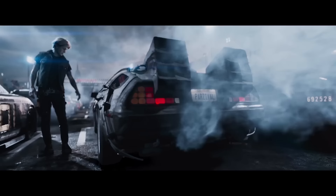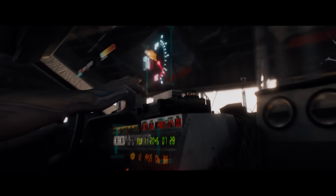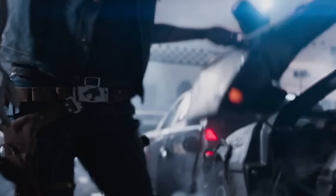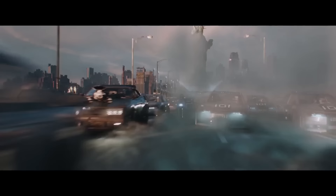Parzival drives the DeLorean from Back to the Future, which is modified with kit lights from Knight Rider. The dates on the time circuits are accurate to the movie. Parzival wears a Thundercats belt buckle. H drives the Bigfoot monster truck. Artemis rides Kaneda's bike from Akira, which is plastered with Atari, Taito, Sega, and Hello Kitty stickers.